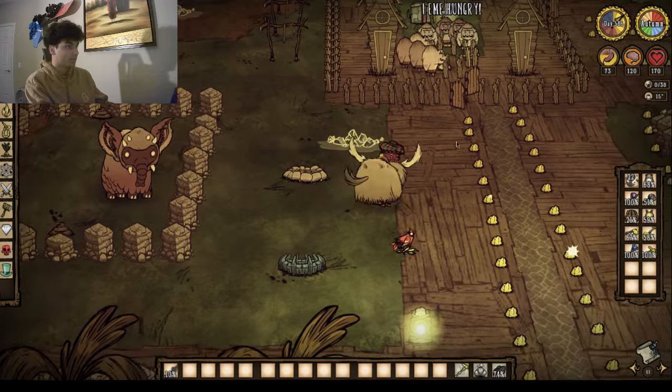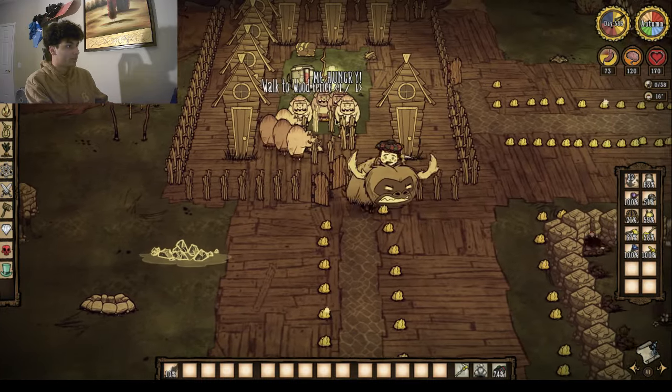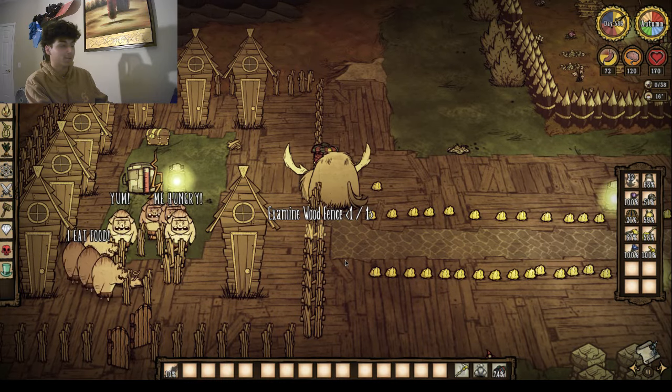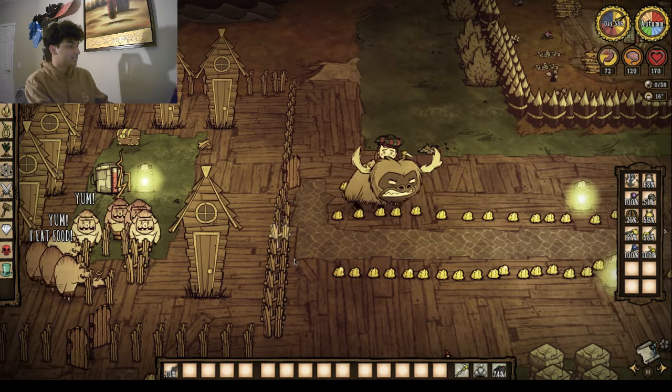We have one more qualifant right here — this one's at low health. Then you have our pig farm area. Pigs are pretty useful for labor when I want to cut down my trees and get some meat out of them.